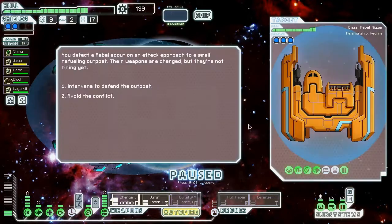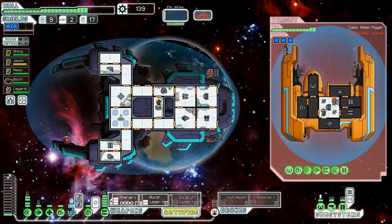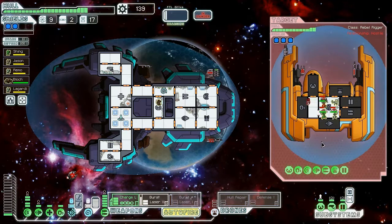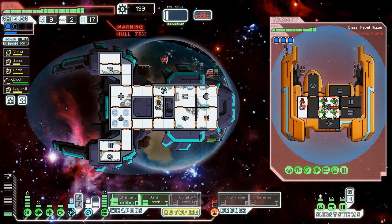I might be willing to check that other store for a drone recovery arm especially because they're giving us so much fuel. I can go ahead and get the reverse ion field. Let's see — do I have enough jumps? Being a bit inefficient, but I'll go ahead and jump here first and see what happens. Did they send something at us? No, it doesn't seem so. Let's go ahead and board — they don't have a medbay, they might have an anti-personnel drone, not the worst thing in the world. I can go ahead and mind control.